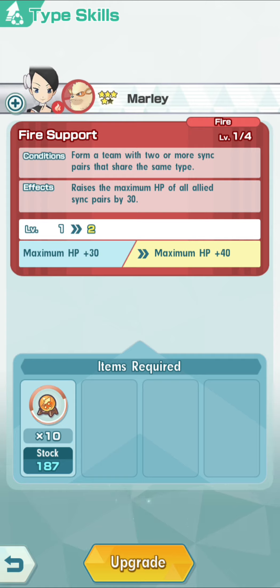Let's go over to Marley. Marley is a Fire type support. Supports get different boosts from their type skills - supports only boost your maximum HP. Every unit would get an extra 30 HP added on. If she goes up to level two it's plus 40, level three is plus 50, and the maximum level four gives plus 60 HP for every single unit.